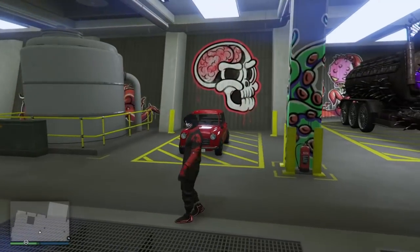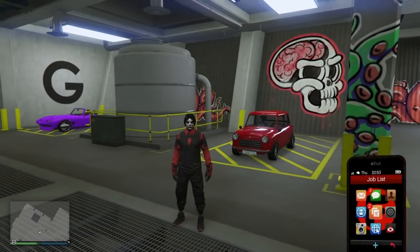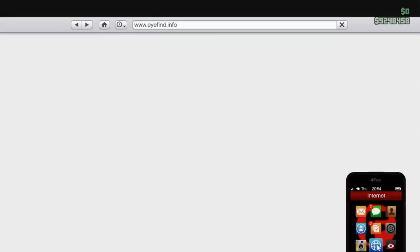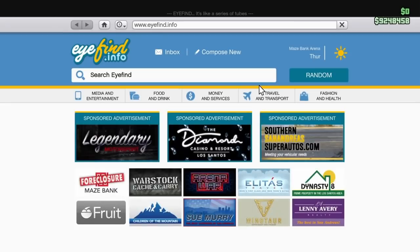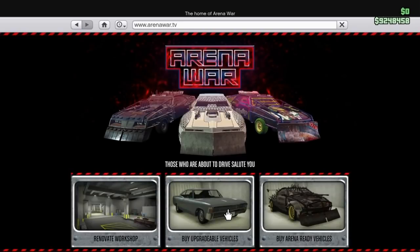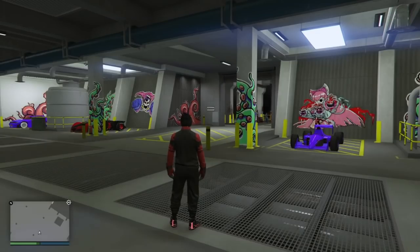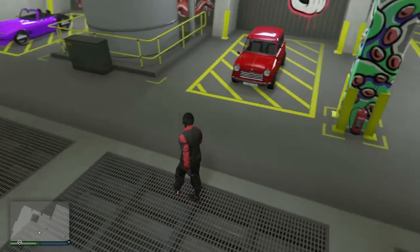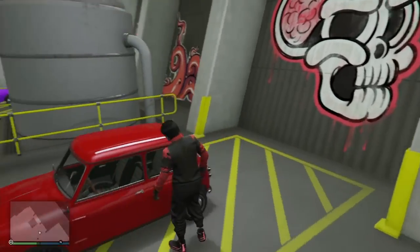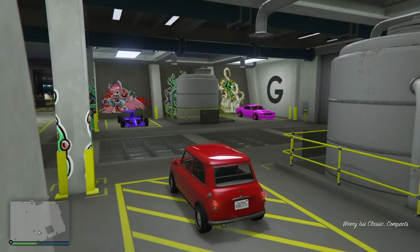The first thing you guys want to do is get your Issy Classic inside your Arena Shop. If you don't know how to get it, pull up the phone, go on the internet, go to Travel and Transport, go to Arena TV, go to Buy Upgradeable Vehicles — and here it is. Go ahead and buy it; it's $360,000. Once you've bought it and it's in your Arena Workshop, get inside and hit right D-pad to modify your vehicle.